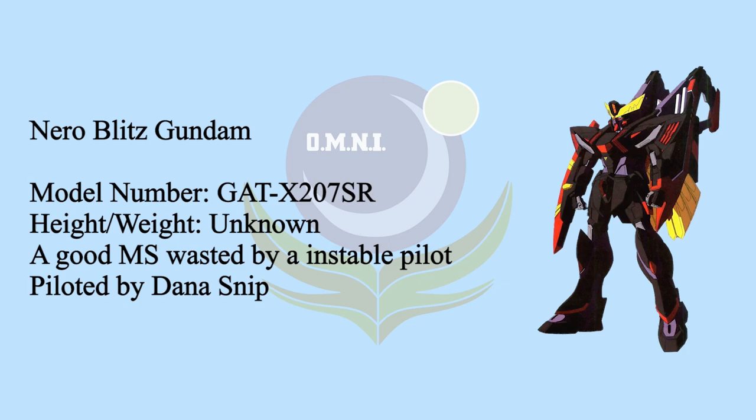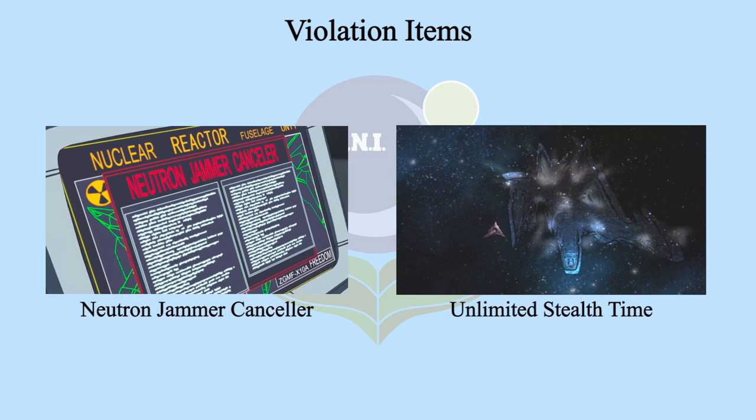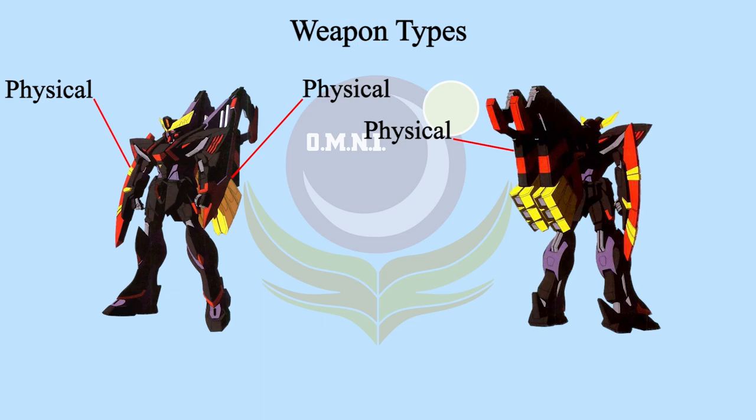Nero Blitz is another violation from Earth Alliance — it has the same technologies as N Dagger N, including the N-Jammer Canceler and unlimited stealth time. Nero Blitz will only deploy for secret missions like N Dagger N. In order to make stealth mode perfect, the developers removed all beam weapons and replaced them with strong melee weapons. Nero Blitz has a different idea than Blitz Gundam: it will use the stealth system to catch the target off guard.